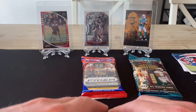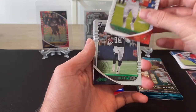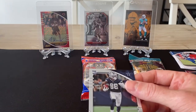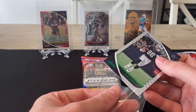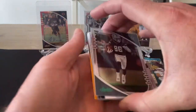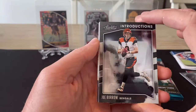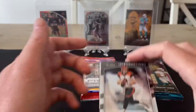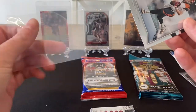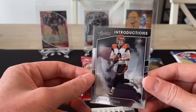On to the green variations now. We've got a Michael Thomas and a Baker Mayfield. Then a green rookie — CeeDee Lamb. That's a nice wide receiver, so we'll get that one sleeved up as well. I've just seen the next card and it's a good one. The next card is one of the inserts — it's a Joe Burrow Introductions. This is looking like a pretty good value pack so far. What a way to start the video — we'll get that one sleeved as well. Probably the best value pack I've ever opened and we've still got a few more cards to go.